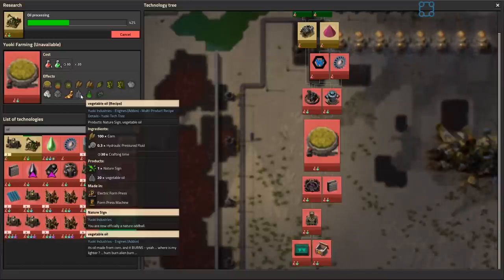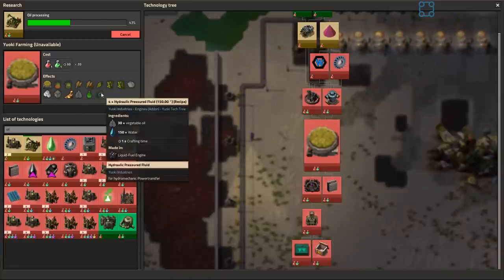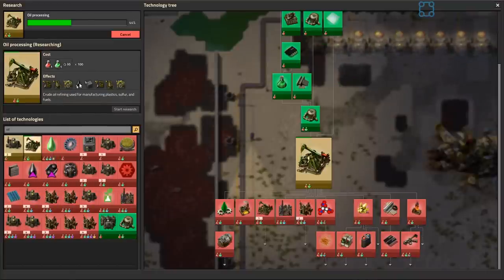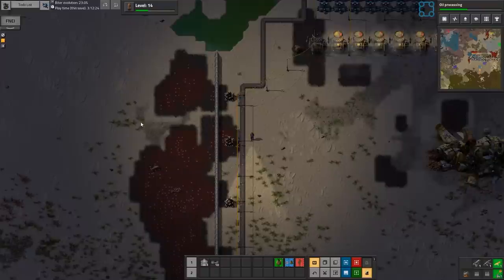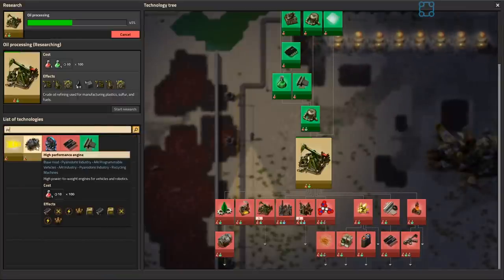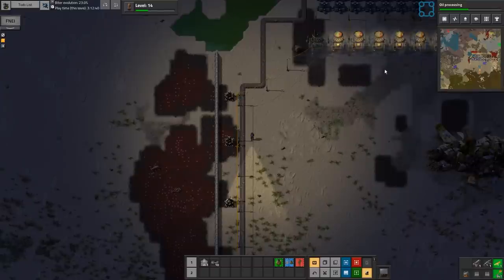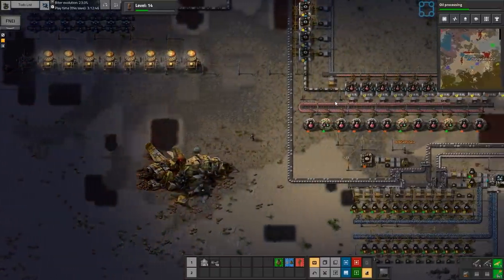Bio industry might have something. Yeah, we can make lubricants with bio industry if we get desperate, that's an option. There's got to be some other way of producing oil. Crude oil, fluid handling. I'm certain it's got something to do with psy gas. Alternatively, maybe you can just put down a pump jack anywhere and that's good enough. That'd be nice.